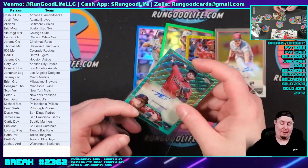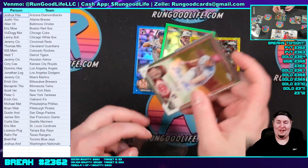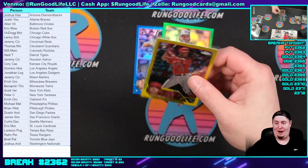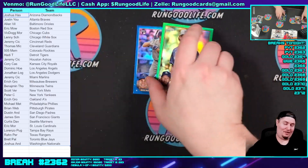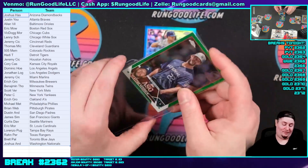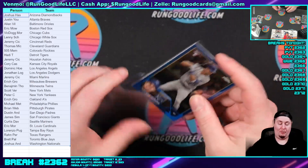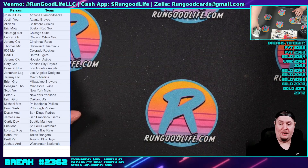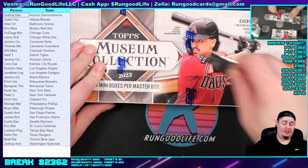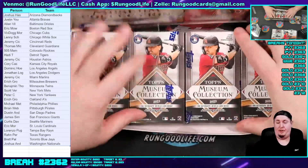We have two boxes of Museum Collection to wrap this break up. We haven't seen a One Touch yet — some nice cards, but we haven't seen a One Touch yet. We gotta look for the bounty. I'm a buyer on the Bibby, says JM. The 3D — the Dudley Boys. The Mandible Claw? Nah. Two Museum Collection to wrap this one up. We gotta see a One Touch for somebody here. Did I miss the WWE packs? No, you did not — we have WWE coming up at about 8 p.m. Pacific time.